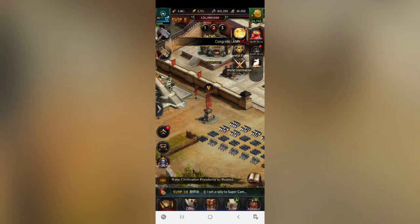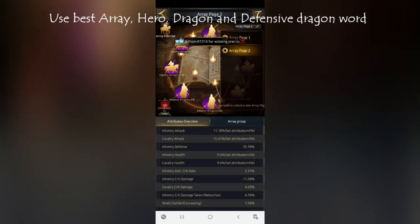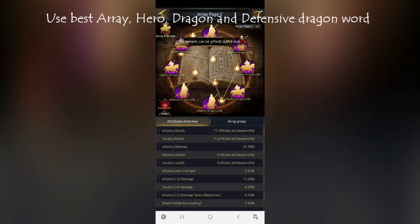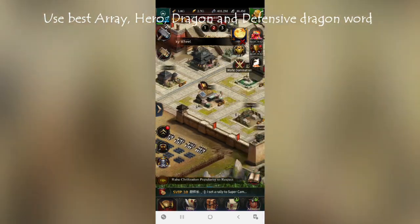The second main thing is your array. For the defensive purpose, you need to put out your best array — one with attributes focused on defense, supporting infantry and other troops' attack and defense. That's why I'm using my array page 2, which is based on defensive purpose and is quite useful.